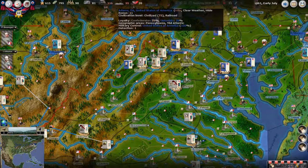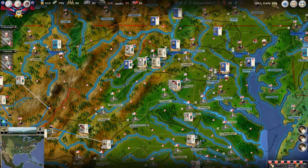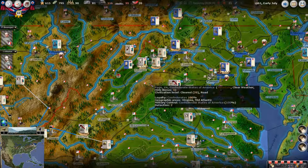We are currently playing AGEOD Civil War II. This is episode number 13. I don't know that I could be so bold as to claim it's turn 13 — it's episode 13. We're in early July of 1861. Some of the planning put together took more than a couple of turns, but here we are.